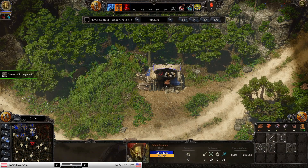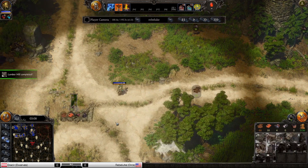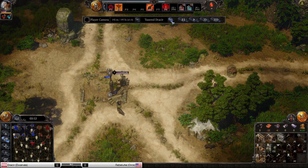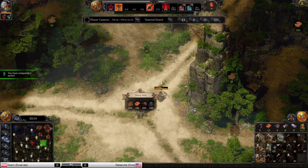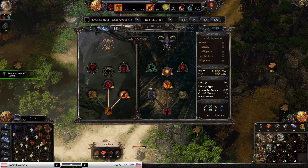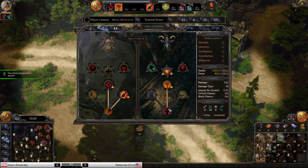It looks like Rebel Luke is choosing to go wide as opposed to harassing and playing tall. I'm not sure it's the best optimal play. It doesn't matter necessarily — Orcs are really good here and if they can get a huge production count, maybe it'll work. For Drasir, we have got kill shots, so he's not going like four totems or anything insane.